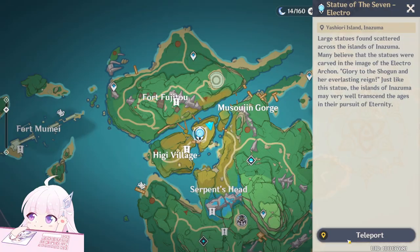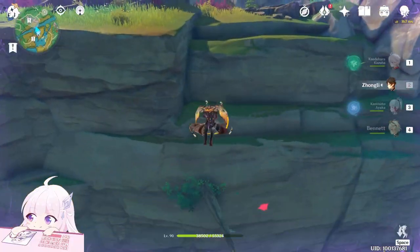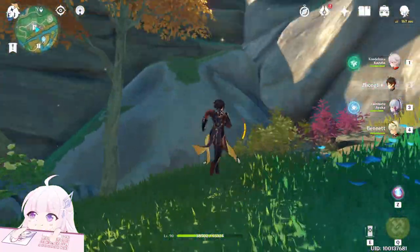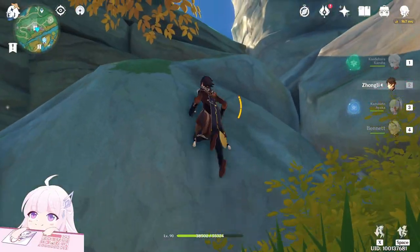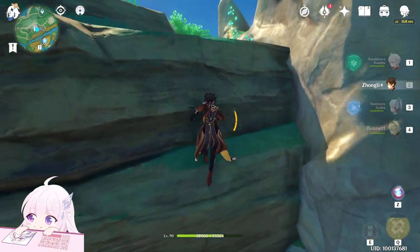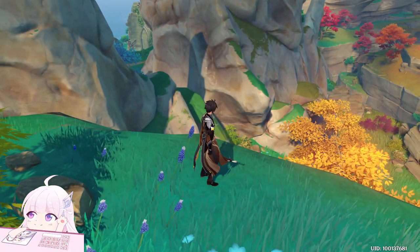After you get this one, teleport back to the Statue of the Seven and go toward this direction. Keep climbing — the page should be on this rock. I already took it so it's not here.